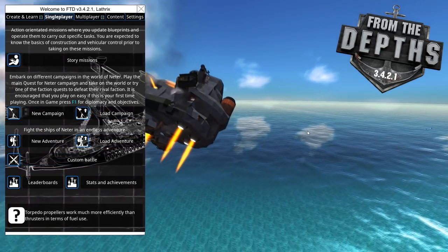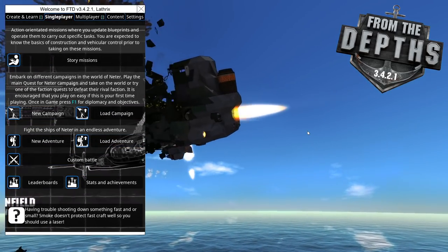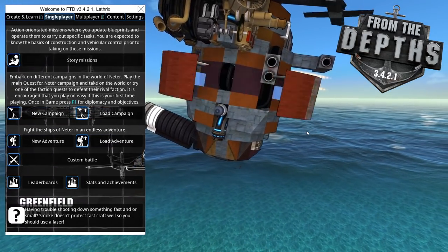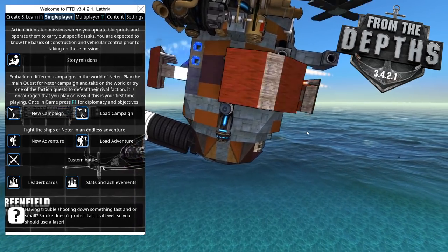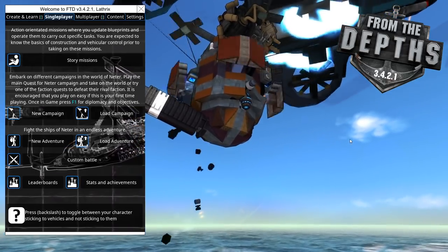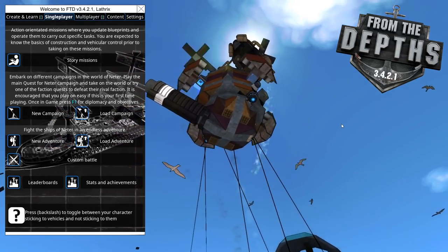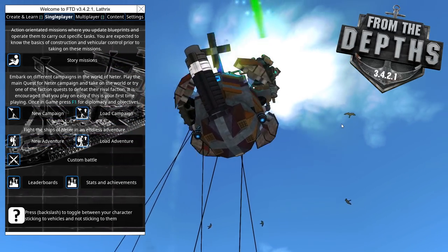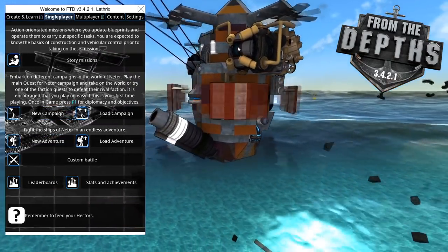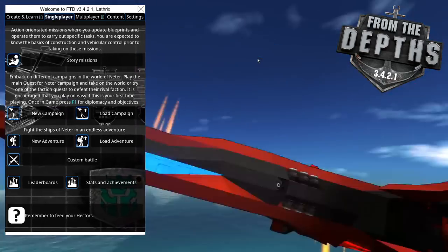In the previous adventure series we ended up having a submarine-only run, so this time we're going to be doing the exact opposite — looking to the heavens and trying to go into space, and then once we're there, stay there for the entirety of the adventure mode playthrough. Getting into space can be difficult in adventure mode, and making sure your vehicle is combat capable and you can see what's going on from so high up means this is going to be a serious challenge that could go wrong so easily.